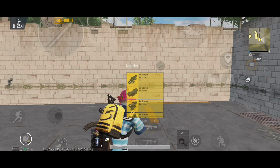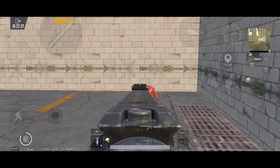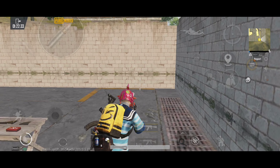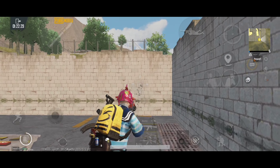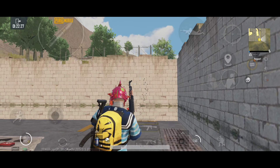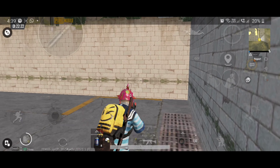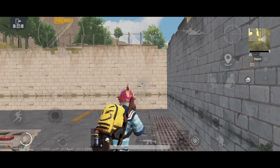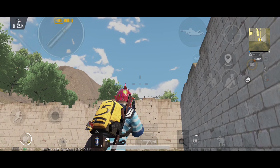Now we have a recoil test. AKM recoil test — no scope. I have a gyro and it's a normal gyro setting. The AKM has horizontal recoil with bullets going to both sides, along with vertical recoil.